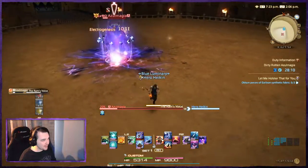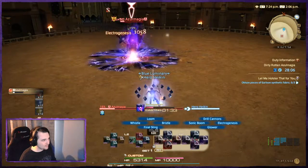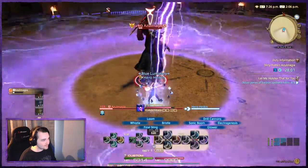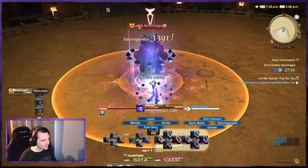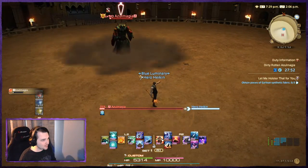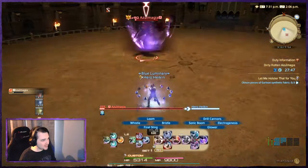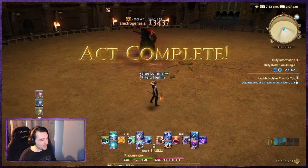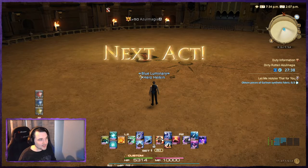We're doing pretty good damage to him. Planecracker again — circle followed by donuts and a cone. This time it's a lane, so he'll swap things up like that. We've killed him. That's Act 1.